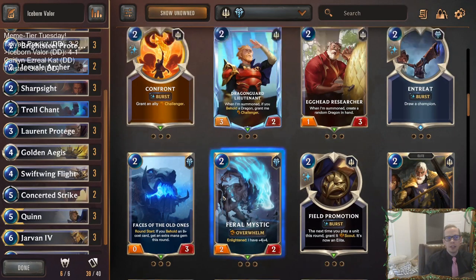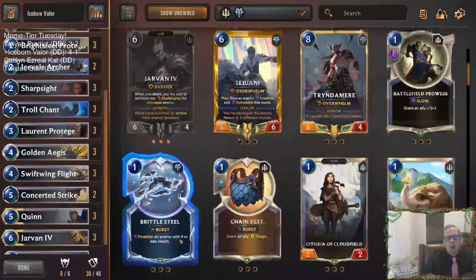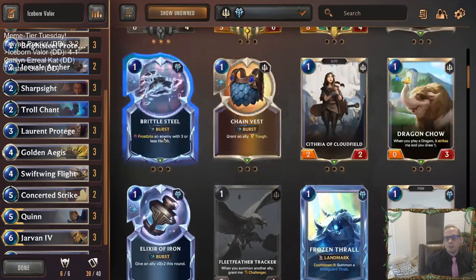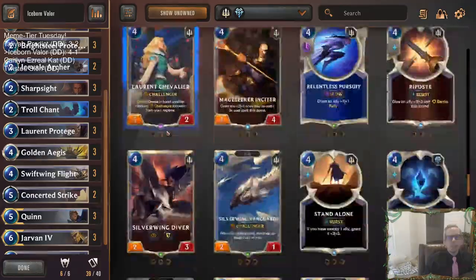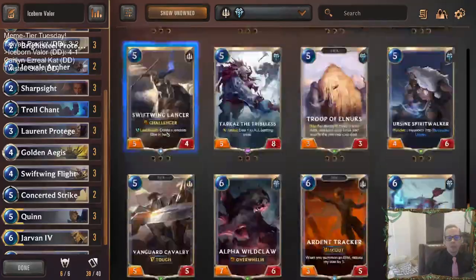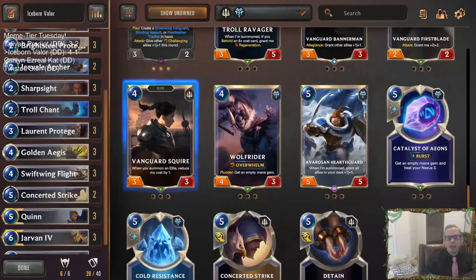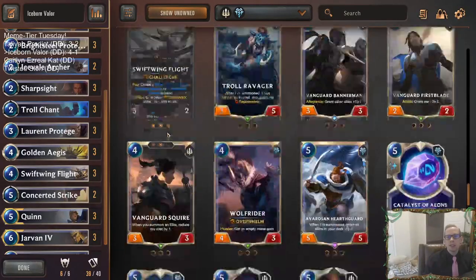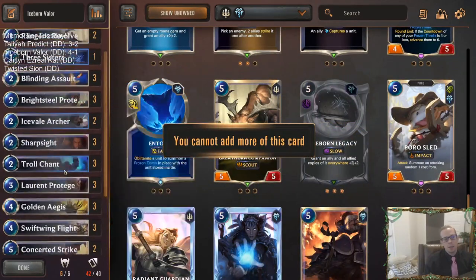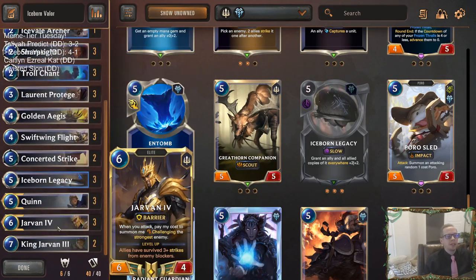Elixir of Iron and Brittle Steel are both very good cards for different situations. If you want, you can certainly replace the three Iceborne Legacies and play more consistent cards - not necessarily higher impact, but more consistent. That's definitely an option if you want to try Quinn Jarvan more in ranked.